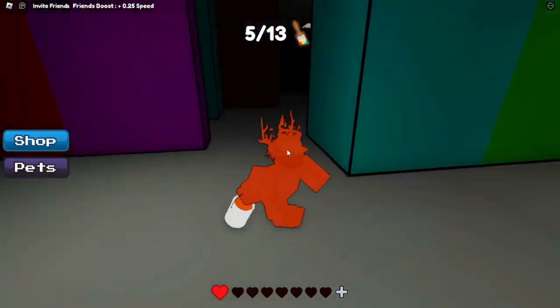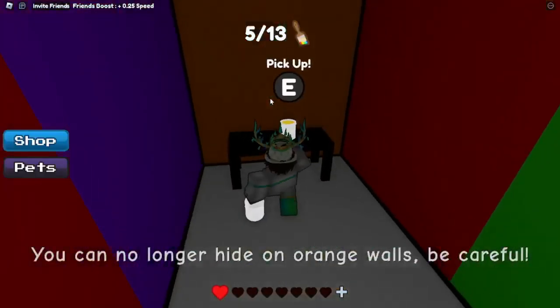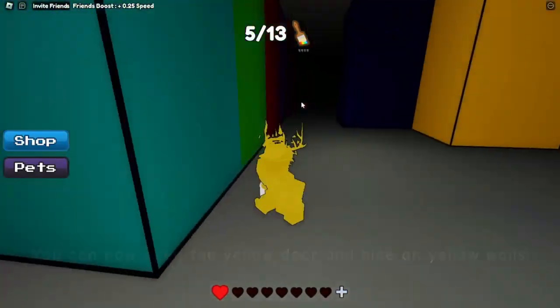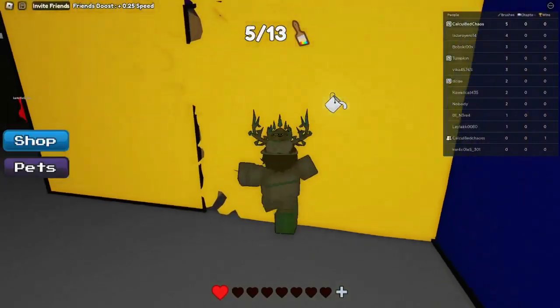So then you want to go to the other side of the map. As you see, I went to the other side of the map, like the middle, and I got orange. So now I'm yellow. Yellow is in like the beginning of the middle. As you see, that's where yellow is.